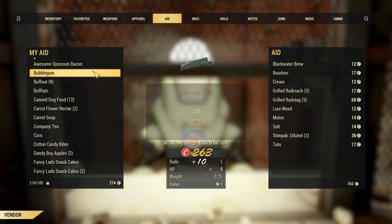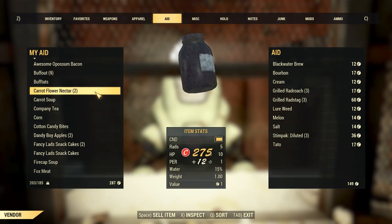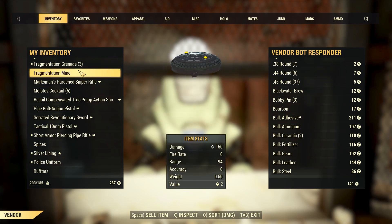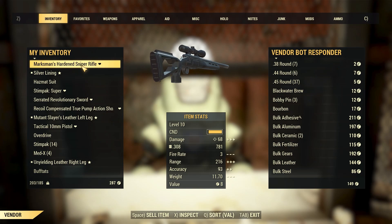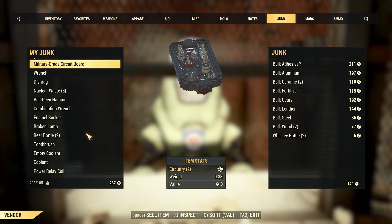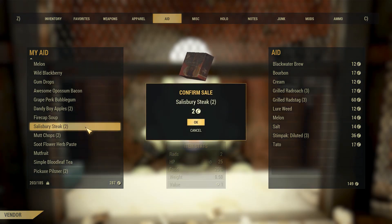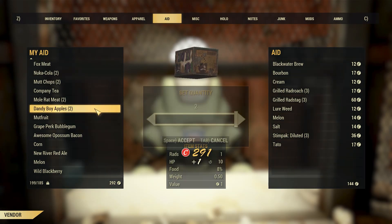Just sell all of this shit. I'll keep the hazmat suit just in case. That is eight caps — are you kidding me? That is absolute bullshit. No stat spread is bad enough for that price. I'm going to sell as much as I can and hopefully get my weight down. I mean, I found all this stuff easily enough — I'm sure I'll find more of it.